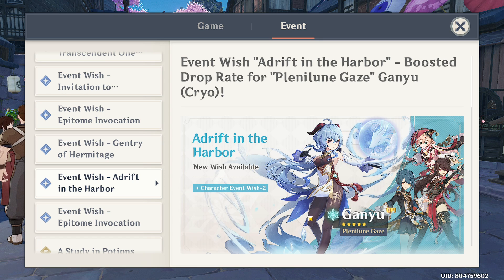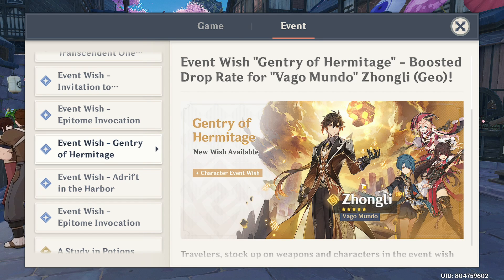If you already have a cryo DPS like Ayaka, you should skip Ganyu and pull for Zhongli. Zhongli is a shielder and a polearm user with Geo vision. His burst summons a meteor that deals massive damage, and his skill summons a pillar that deals AoE damage every few seconds. Holding his skill long enough summons a shield, which is arguably the strongest shield in the game, scaling with HP.